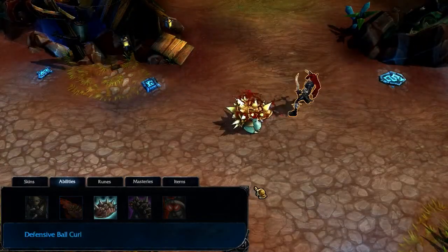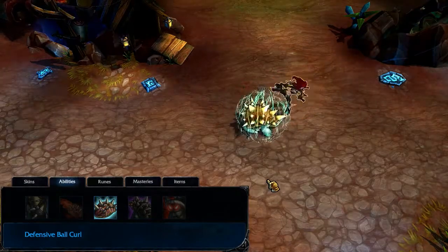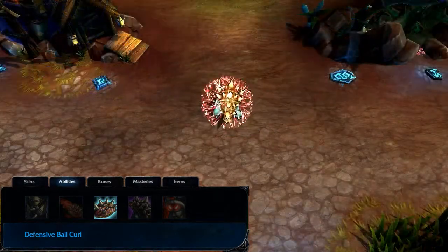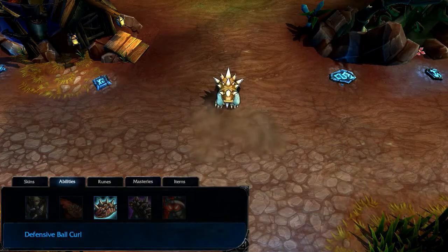Defensive Ball Curl gives Rammus significantly increased armor and magic resist for a few seconds. Additionally, any enemy who attacks Rammus while in Defensive Ball Curl is damaged in return. Defensive Ball Curl and Powerball are mutually exclusive — casting one will immediately end the other. I take Defensive Ball Curl at level 1, bringing it to rank 3 by level 5, and leaving it there until levels 12 and 13 for the last two ranks.